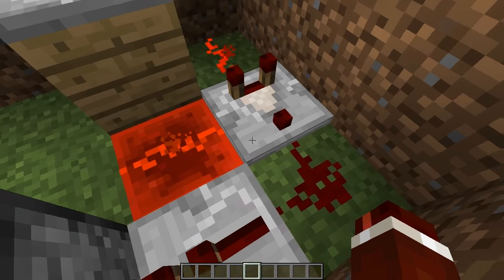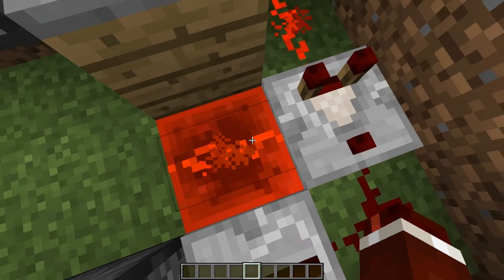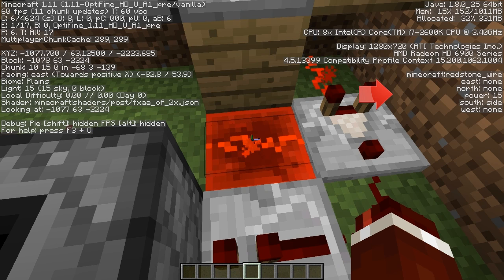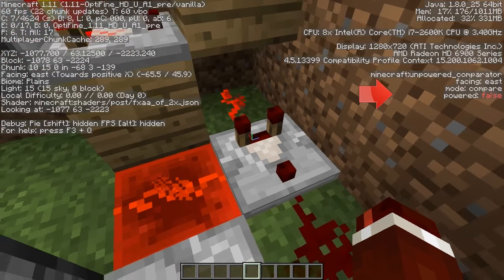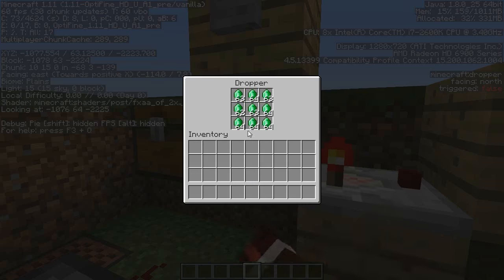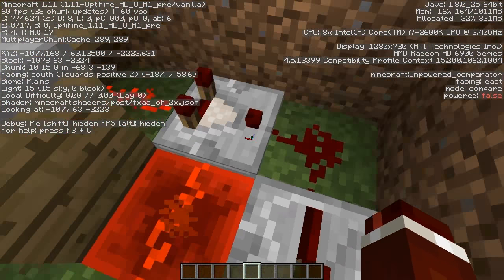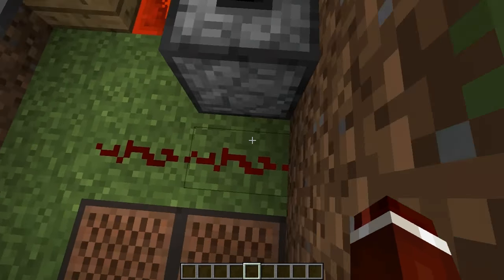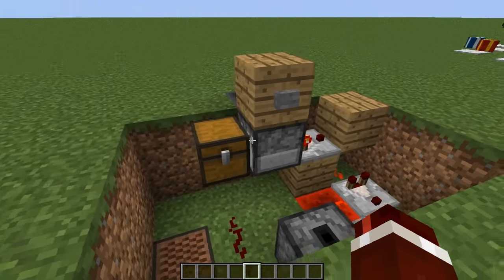The comparator will only output if the signal strength is as strong as a fully powered piece of redstone. If you look at the top right, you'll see that power says 15 over here, but power is 14 on the other side. This power has to be 15 for the comparator to actually output — which happens when the dropper is full. Because we have five emeralds missing, once those are placed in by the customer, this sends out a signal which powers the redstone repeater, powers the dropper to send the person their receipt, and then powers the redstone over here, which plays the little tune to indicate they've paid.